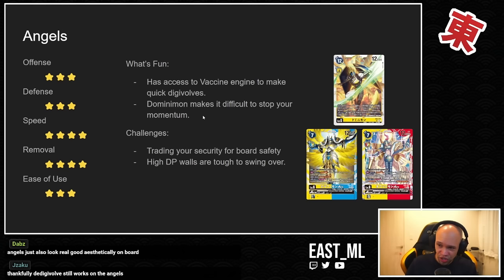You can hold onto the Ace cards and keep a level five for a potential Ace. Seraphimon, Ophanimon, and Cherubimon are all decent options. You also have level five Ace cards to help recover and keep security healthy while Dominimon protects your boards. Some challenges: you are trading security for board safety, so you must be cognizant that your opponent isn't tricking you into burning all your security. High DP walls are tough to swing over — getting lots of Digimon is possible but getting big Digimon is harder. I wish we had more time with this set — angels might perform better given more time.